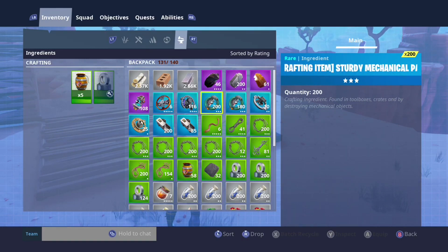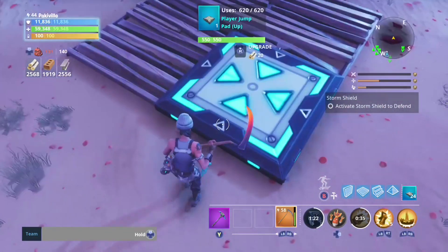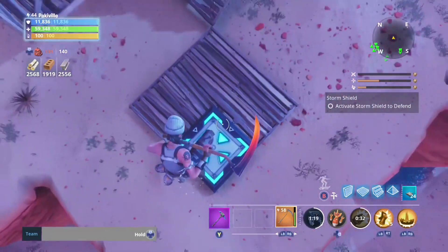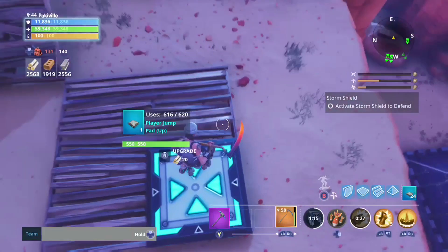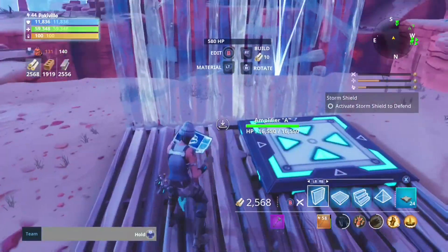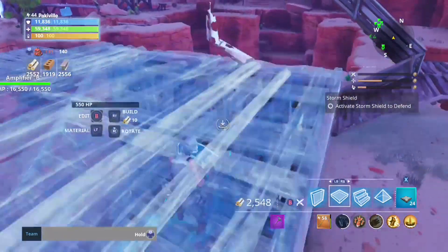Now next, you're going to need to place a floor and make sure you build a bounce pad — make sure it's going up, not directional. Now this next part is quite important: you're going to need to make sure that you're bouncing straight up and you're not going to fall off the bounce pad. And if it helps, build a wall and ramp up to it, and build a floor and just edit underneath you so you do not move.